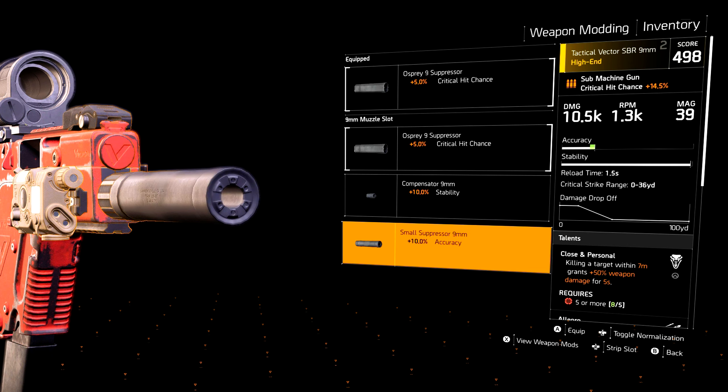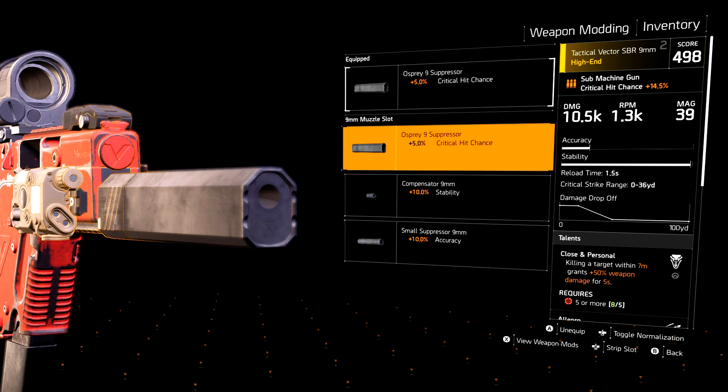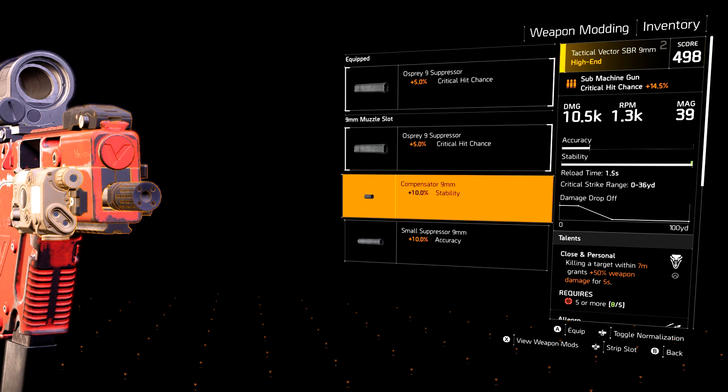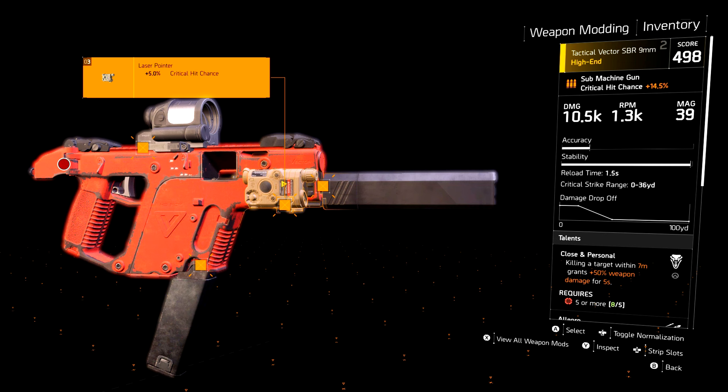Since we're going for pure damage, critical hit chance gives us the chance to get more damage rather than using accuracy or stability. Plus it's an SMG, so you're not going to be having long range gunfights — SMGs don't have that much recoil where you'd need all accuracy and stability mods. From the weapon itself and all attachments, we have a total of 24.5% crit chance: 14.5% from the gun itself, and 10% from the Laser Pointer and Suppressor. We also added 6 yards of range.